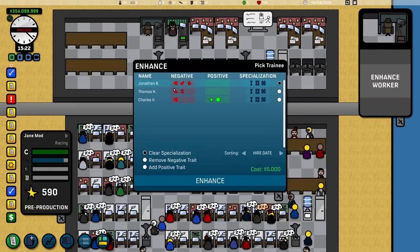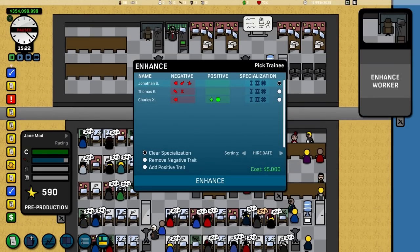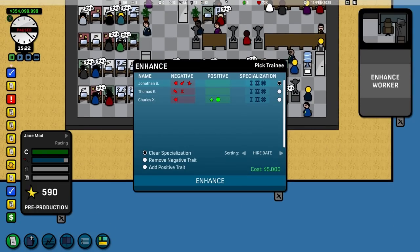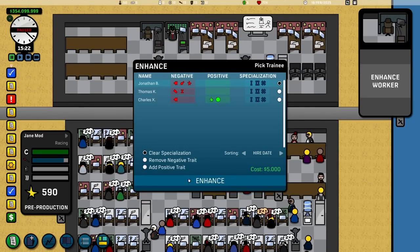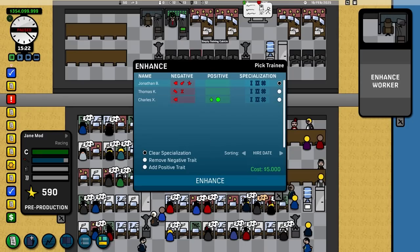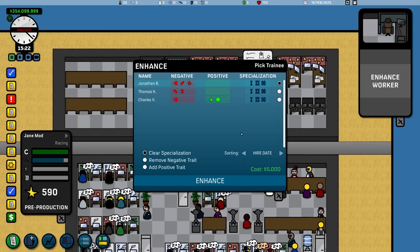You can clear a worker's specialization if you want, if you've got two people in one area. One minor thing — I don't like how this top bar is white text on a slightly whiter background. Most of the time I can't read it. Just make it black with white text or something, because it's vitally important to figure out what you're actually going to be doing.